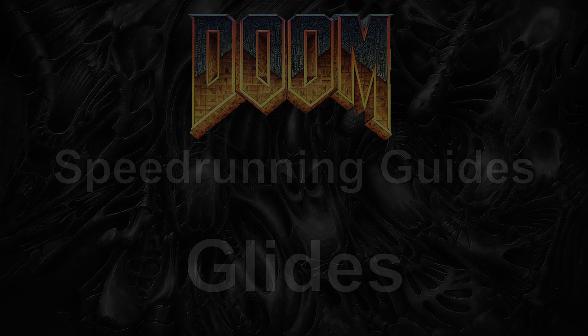So we successfully performed two glides but how? Why does mouse movement matter so much with getting these to work, and why can't I just run at the wall normally until I slide into the gap? The reason we can't usually fit into the gap by just running at it normally is because of how Doom's collision checks occur. If you run at a wall at full speed you'll almost always be several sub pixels away from being directly aligned with the wall.